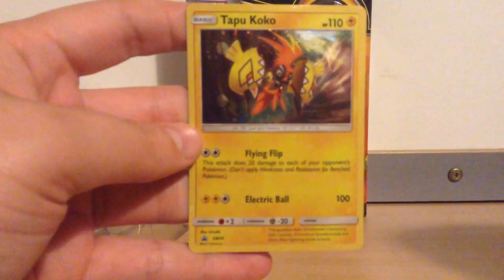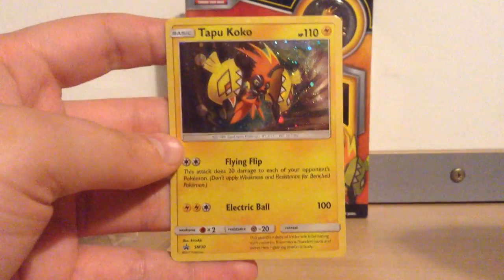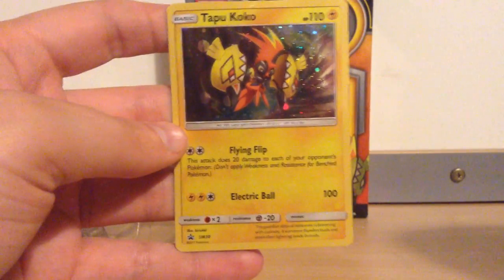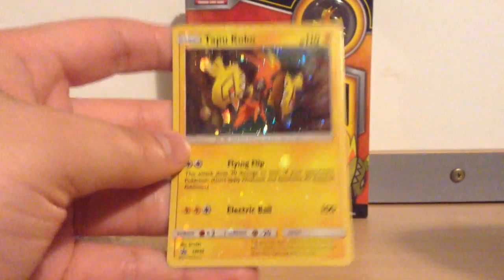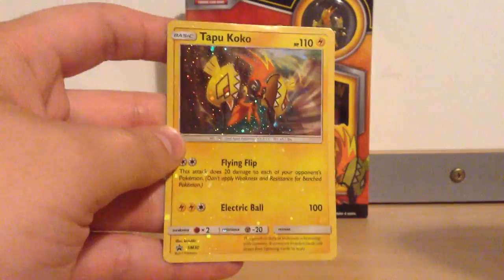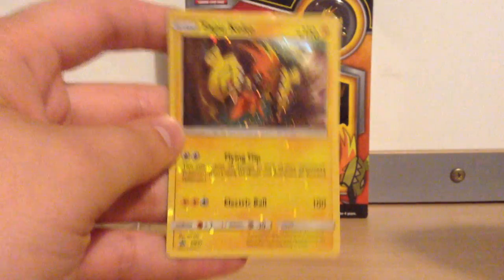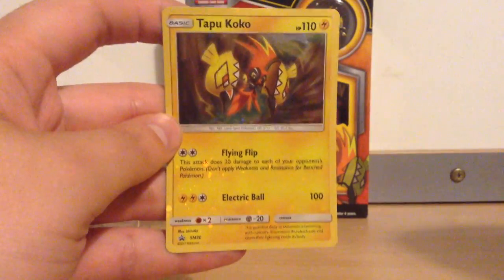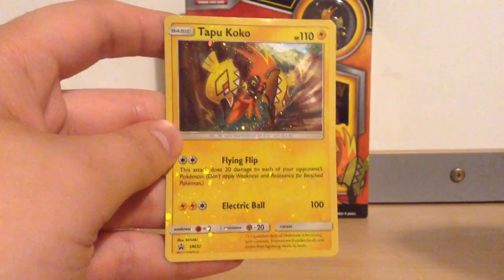This is the actual promo, which is pretty great looking, to be honest. It's got two attacks. One is for two colourless energies — this attack does 20 damage to each of your opponent's Pokémon. That's what people use it for; it's such a good attack. The fact that you can use it for a DCE is just brilliant. I like the fact that the holo pattern is actually all over the card — all spotty, all over the text of the attacks and everything.